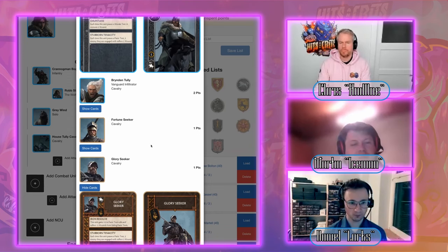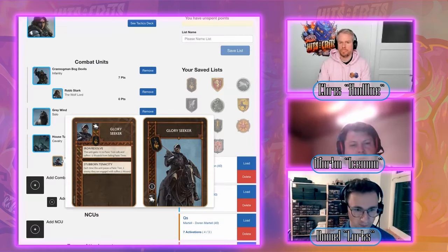Martin favors the Glory Seeker for the extra morale point: on a three-up morale save you're healing and dealing wounds, which is very safe. The Winterfell Guardian is good, but a four is not a three — when it's your main expensive unit, you want maximum survivability. The Winterfell Guardian sculpt is outstanding, though.